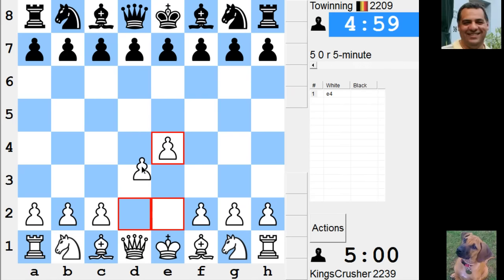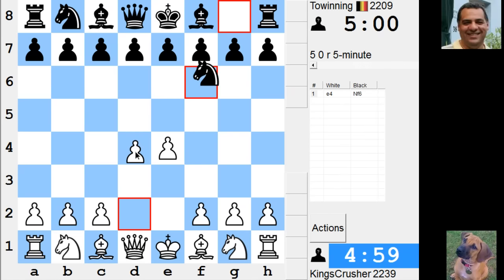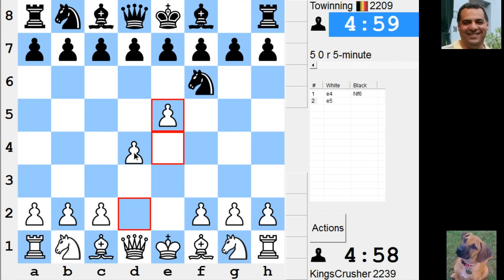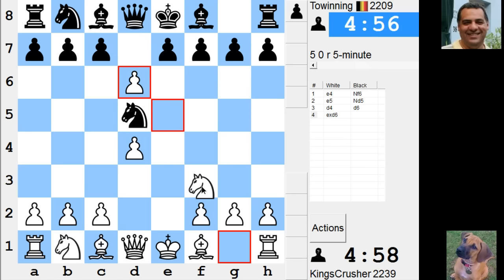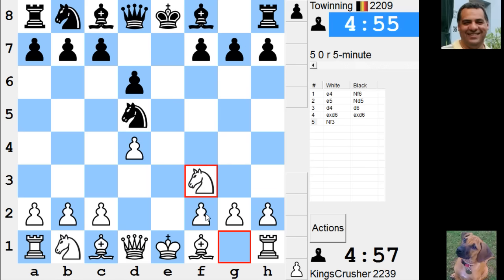Welcome to another mega exciting five minute auto pairing. Let's try a modest variation here against the Alekhine's defense, so Knight f3.